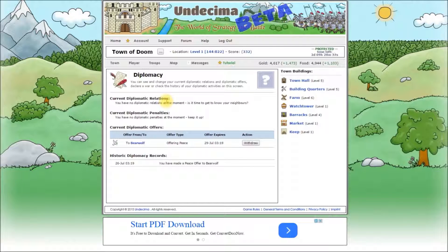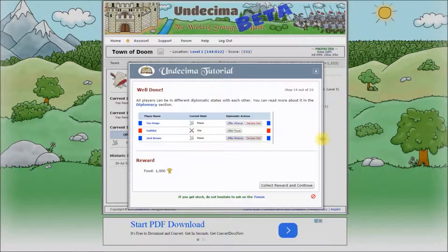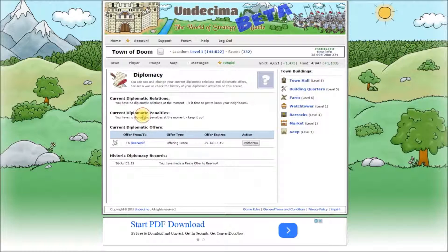We don't have any current diplomatic relations yet, so this section is empty, but it can look something like that. We don't have any current diplomatic penalties, which is good. But you can get a penalty for attacking a player while being in the peace state or in an alliance with this player at the time of the attack. We can see our current peace offer pending and it will expire in about 3 days, or you can cancel it any time you want. And here you can see all your past diplomatic activities.